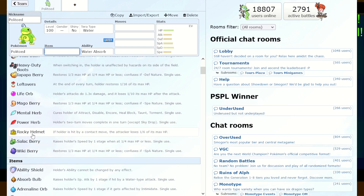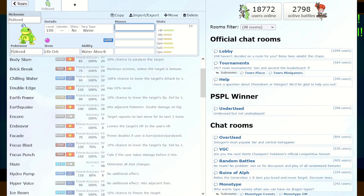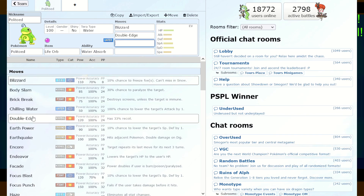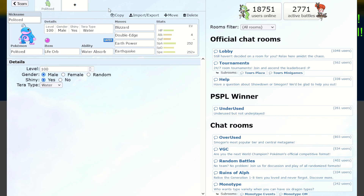I'm just going to quickly run through and give it some different things — I'm not sure exactly what it needs, but just for the purpose of this video I'll put a moveset on here. Let's go Blizzard, Double Edge, Earth Power, Earthquake. You can put all the stats up and look at different guides for what your Pokemon should have. You can also turn it shiny here and set it to male or female.